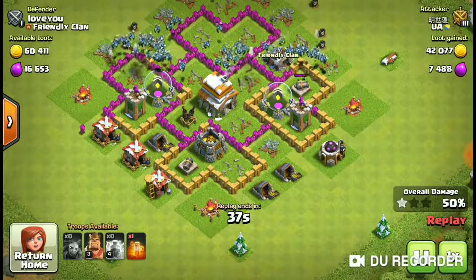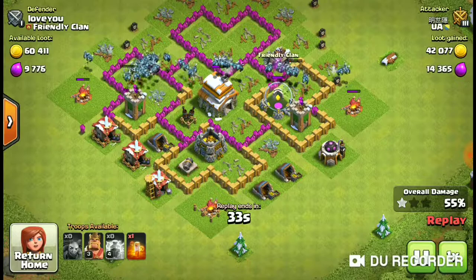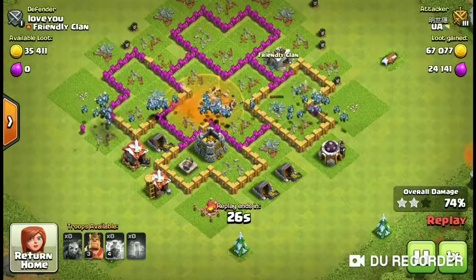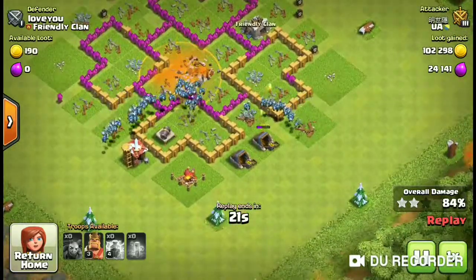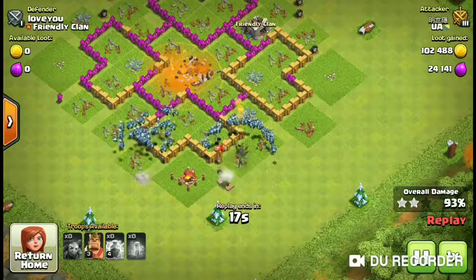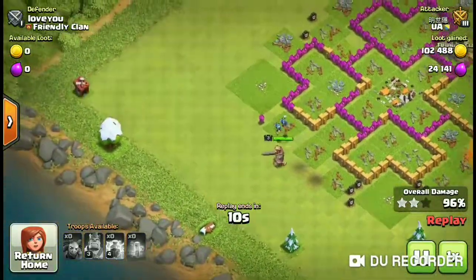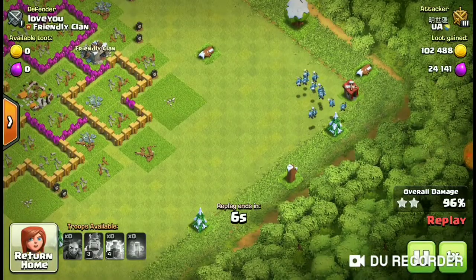As you can see, the air defense is only taking them out one at a time while the wizards are taking them out group by group - that's why we have to take out the wizard towers first. The good thing about minions is they're pretty fast and pretty cheap, so you don't have to worry too much. But they do get easily taken out by air bombs, so watch out for that.